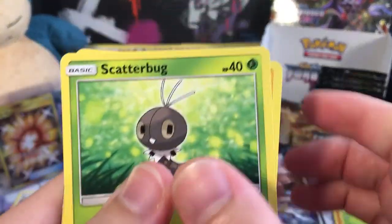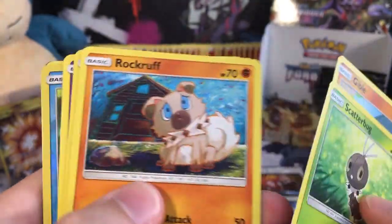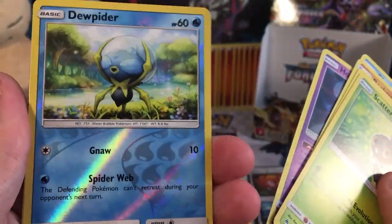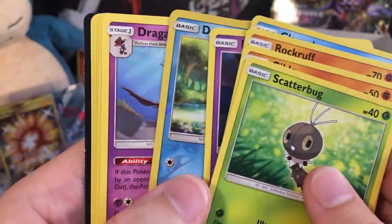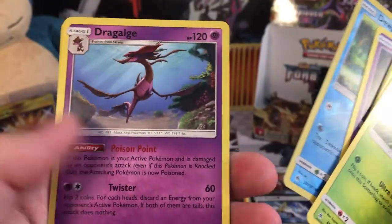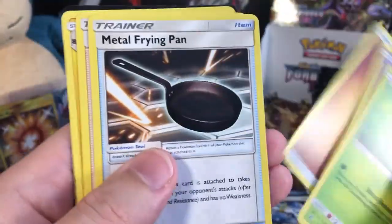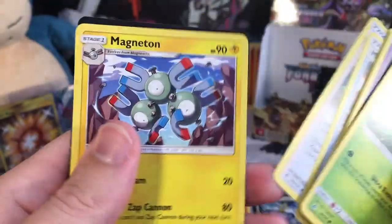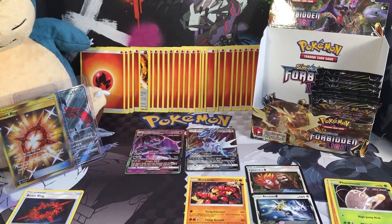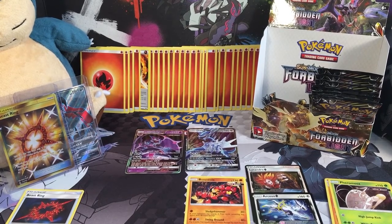We start with a Scatterbug, a Gibble, a Rockruff, a Clauncher, a Honedge, a Joltik Reverse Holo — Joltik is never a Rare. A Dragalge, a Fighting Energy, a Metal Flying Pant, a Bonnie, and a Magneton.